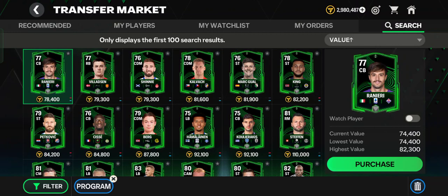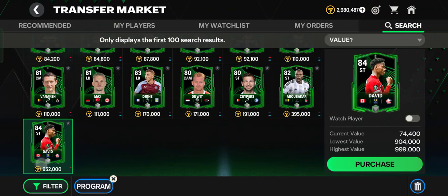The cheapest player available is Ranieri from Italy, who plays for Fiorentina. He is rated 78 and costs 400 coins to sign, which is very cheap. The most expensive is David, who plays for Lille in Ligue 1 France — he is from Canada and plays as a striker.